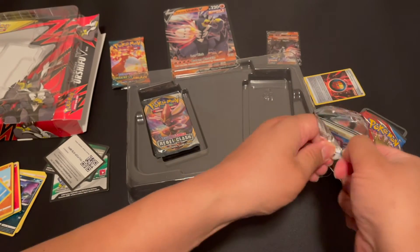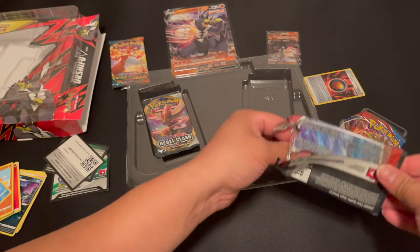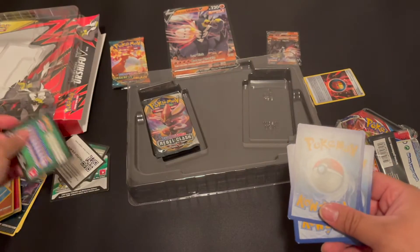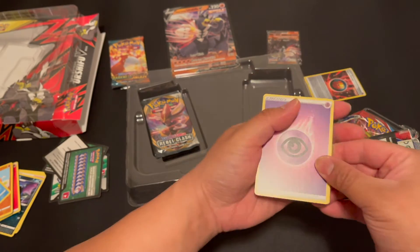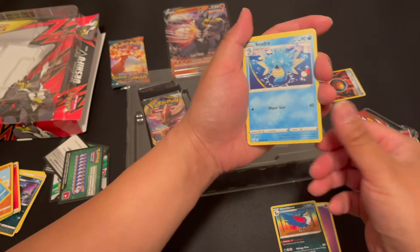You know, regular person getting regular pulls. This is how real pack openings look like — these are the real pack openings by real regular people getting regular pulls. You know how it is.